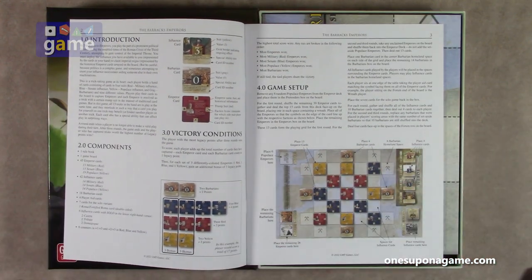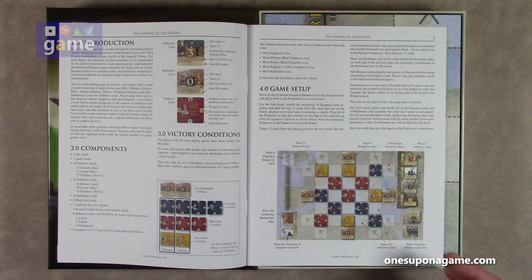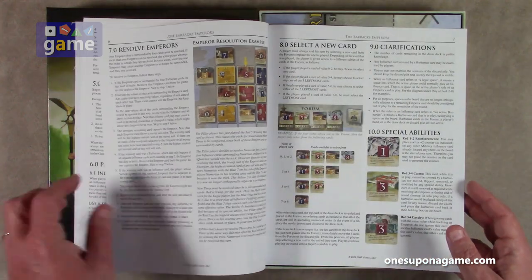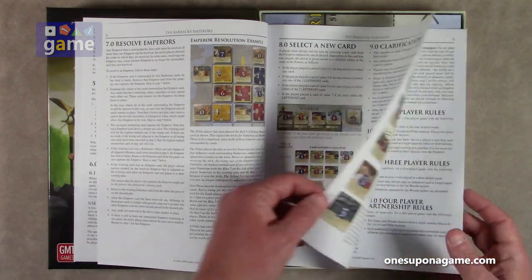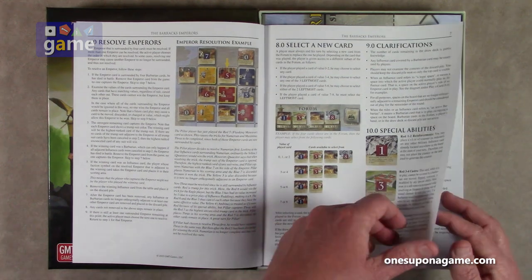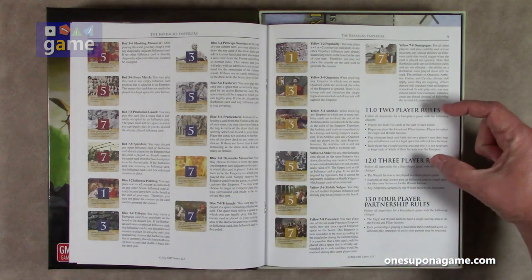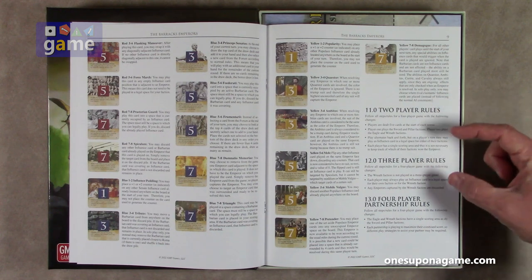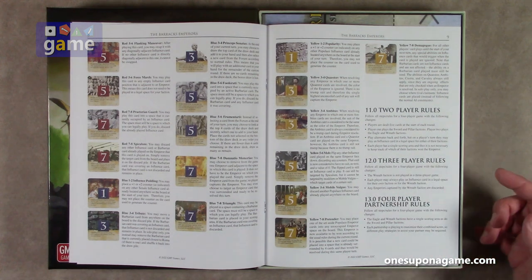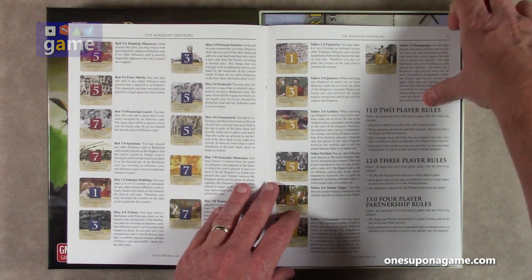The rulebook has full-color graphics with square card illustrations, which is kind of cool. It covers victory conditions, game setup, and sequence of play. There are a lot of good graphics explaining the rules as they go — it's not very dense. Special abilities give you a highlight of certain cards and how to use them. The 2-player and 3-player rules say follow everything for a 4-player game with the following changes. The 4-player partnership rules have Eagle and Wreath factions sharing a single scoring area, as do the Sword and Pillar factions, so each partnership tries to maximize their score.